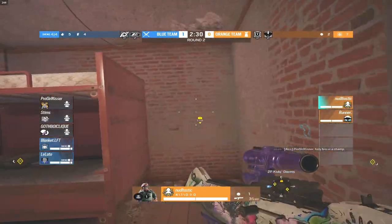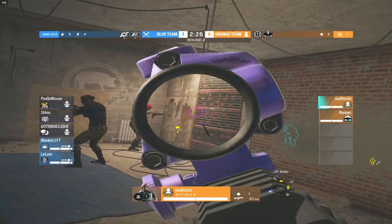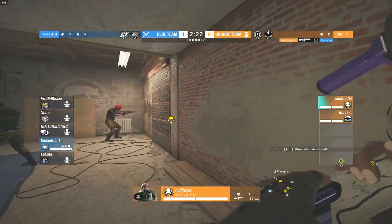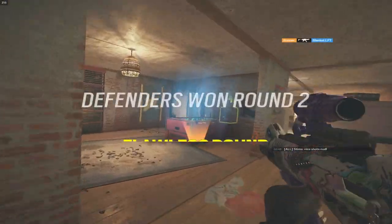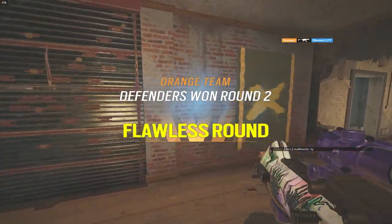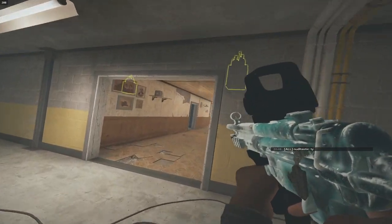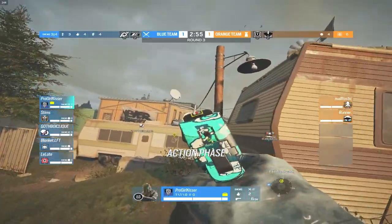What an amazing play by Noodle! Some people in the comments might doubt these guys are champ, but look at Noodle with a fourth kill in the round — a 2v1 for the champs. Absolutely insane mechanical skill. Runner comes up for the flank on white stairs and picks up the kill onto Blanket. Absolutely amazing shots from Noodle this round.